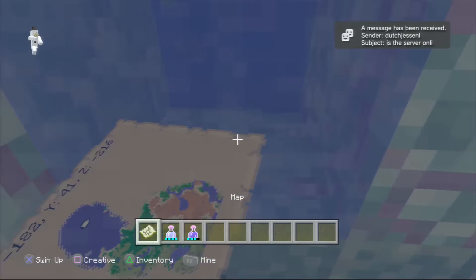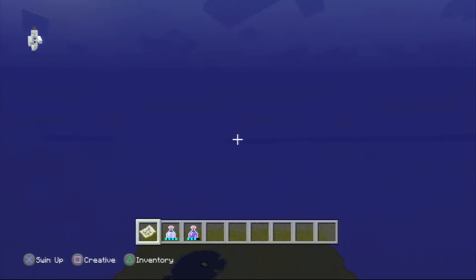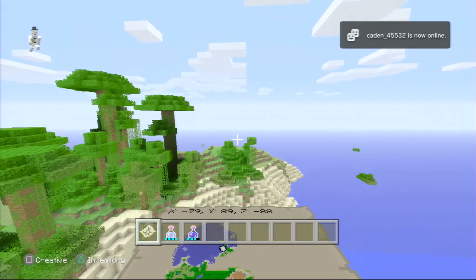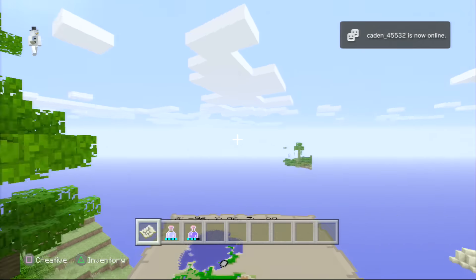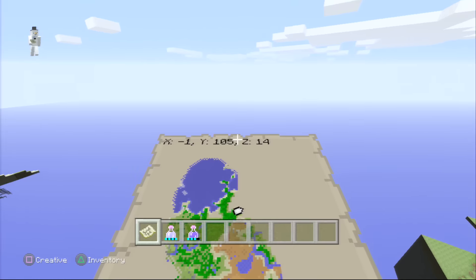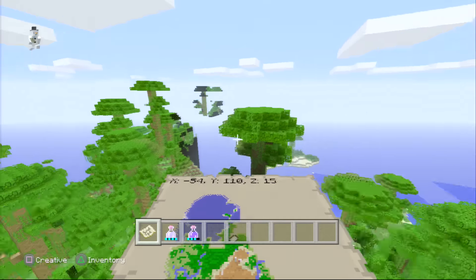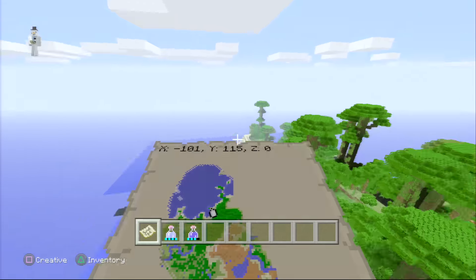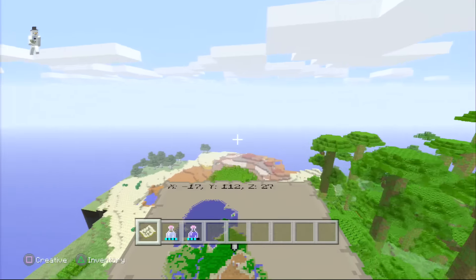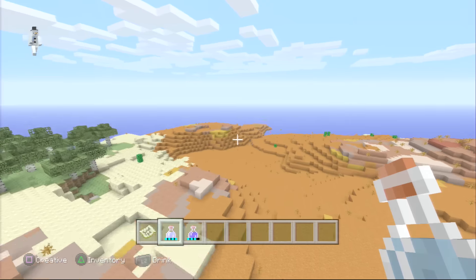Really great to have the mesa biome and ocean monument in the same seed. I'm still looking for a seed that has more, but for now I thought this was a really great seed. No villages that I saw — I looked around a lot of the map. If you want to see where the end dimension is, I thought it was in a pretty great place. If you want to pause the video so you can play survival without spoilers, you can. The stronghold is going to be around this region, kind of right under the mesa biome.